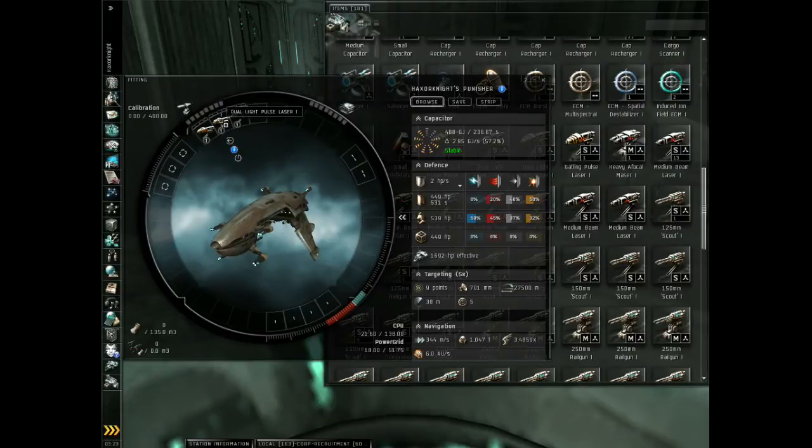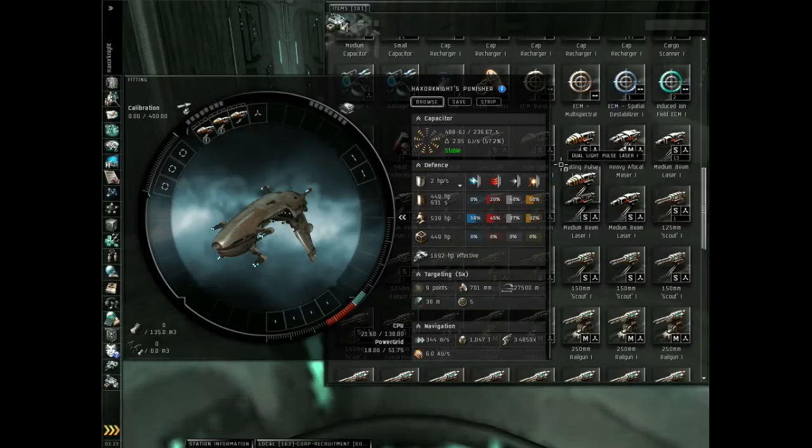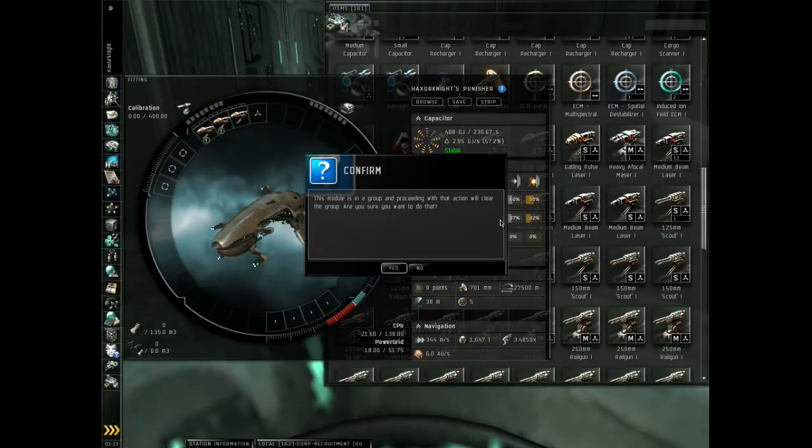To clear this group, you right-click and clear group. You can also clear the group by unfitting or dropping the weapon into the items or cargo hold. This is very helpful, because then you don't have to go back and redo all your groups by accident.